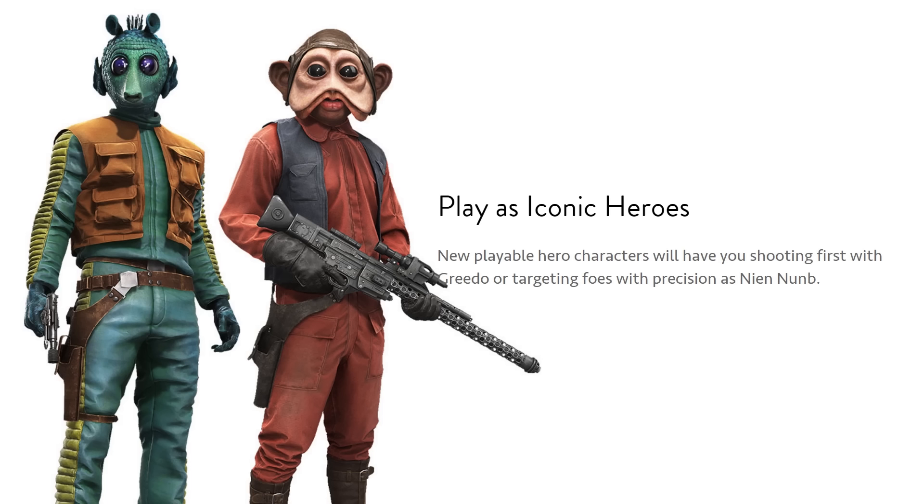This article they've posted on their website doesn't have all the information in there. We don't know what the Sullust map looks like, we don't know what Jabba the Hutt's palace map looks like, and we don't know what abilities the heroes are going to have. It's very brief and subtle, but it's enough to get people excited for the new expansion.